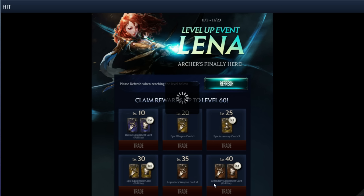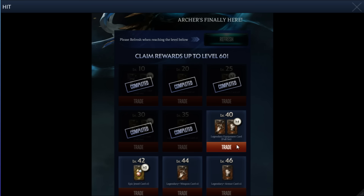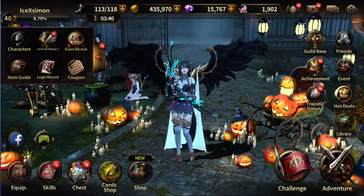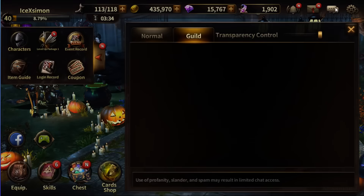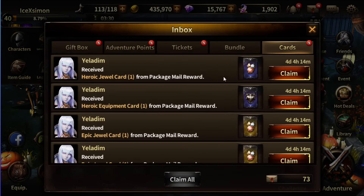You can trade legendary equipment for a full set. You need to use this set, and then use some incentive tickets to fill up your immortal Q again. You need to lock off and lock in, and then you can receive some gear here.